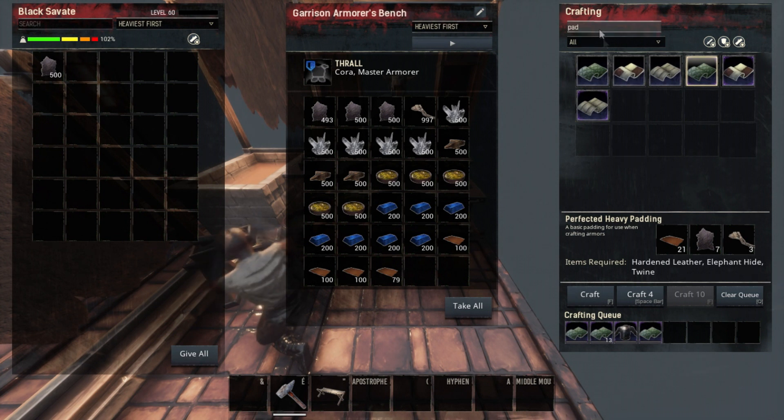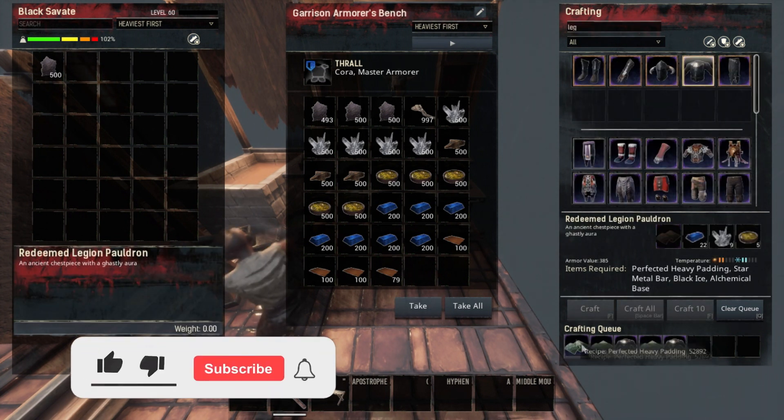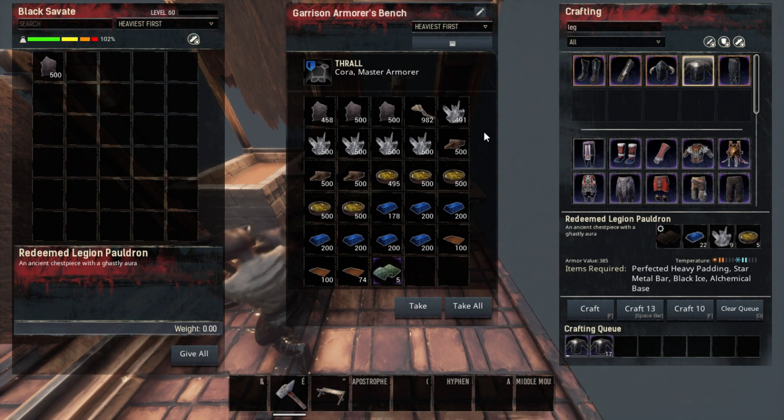Because as you can see, duping is super easy. It's almost impossible to prove someone is doing it, and it's even faster than crafting normally. The big problem is that even if you manage to access someone's bench, you can't even say that you were the one doing the glitch inside their base.